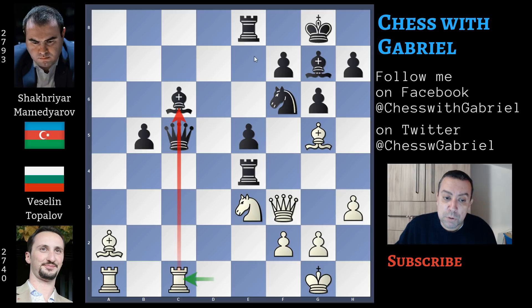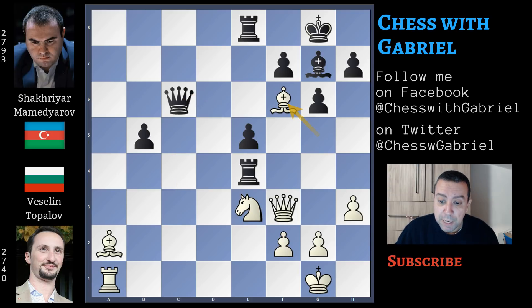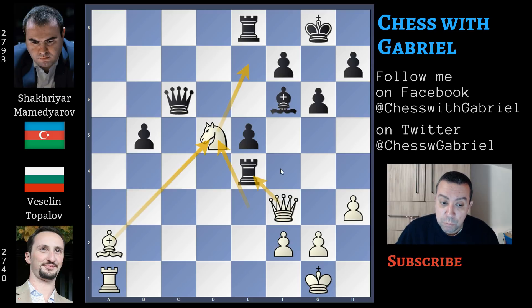Not only that — if the queen now moves back to e7, the bishop is lost. Also, queen to d6 in this position doesn't work, because here comes rook captures on c6, queen recaptures on c6, and after bishop captures, bishop captures, knight to d5, f5 — we win something back. Because the rook can't move to f4, because the knight will jump with check, and the queen is lost. So white is winning the game.